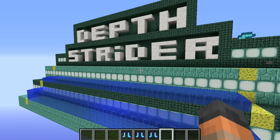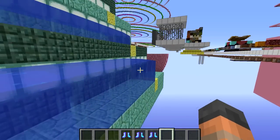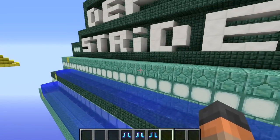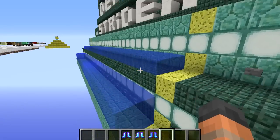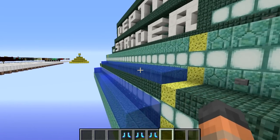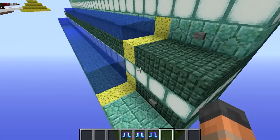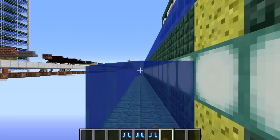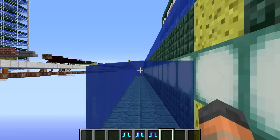For example, we want to find out if it affects players differently if they are partially submerged or fully submerged in water. So I've built this testing facility to do so — we will have players walk across all of the levels to compare their speeds with all 3 levels of Depth Strider as well as without. I've also set up command blocks to teleport the players to be facing dead centre in this direction so our test can be as accurate as possible.